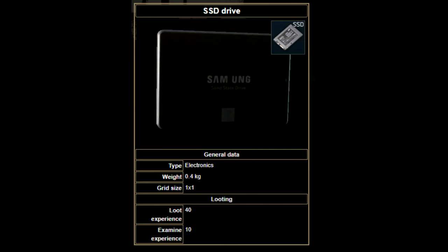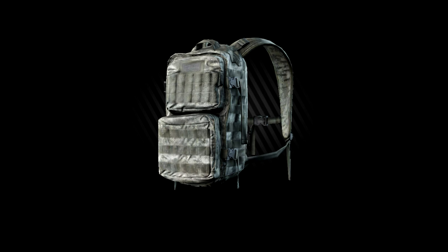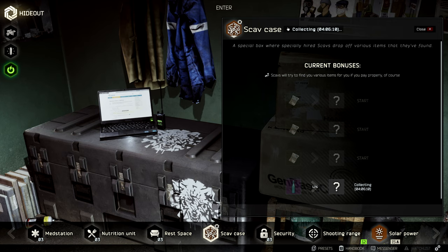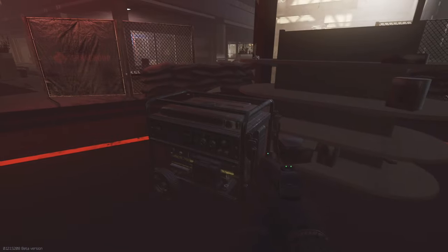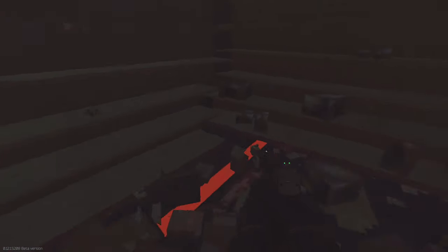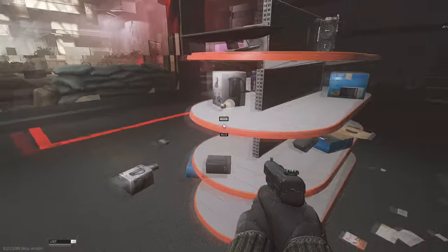The third and final item necessary for the craft is an SSD. These are a little more difficult to find, but you can sometimes get them in scav backpacks. You can also occasionally have scavs bring you one in your scav case. I spent some time looking for a common spawn for them but just didn't have any luck. Of course, you can always just buy an SSD on the flea market as well. Please let me know in the comments below where you guys found your SSDs in Tarkov.